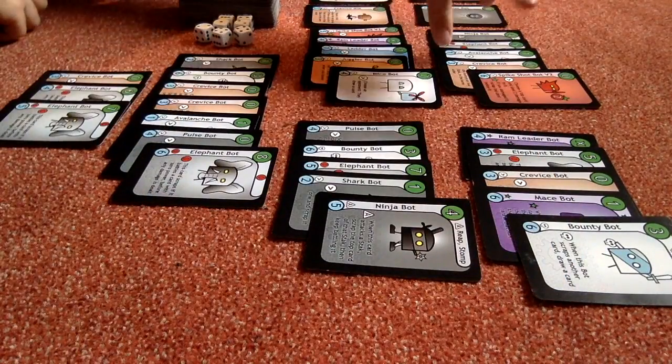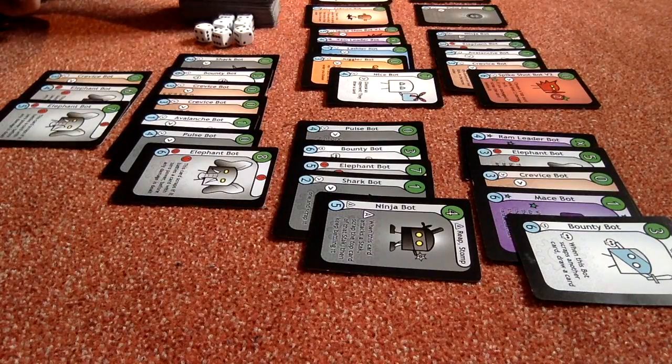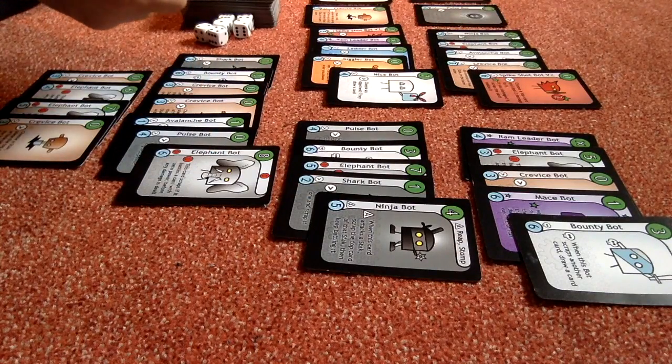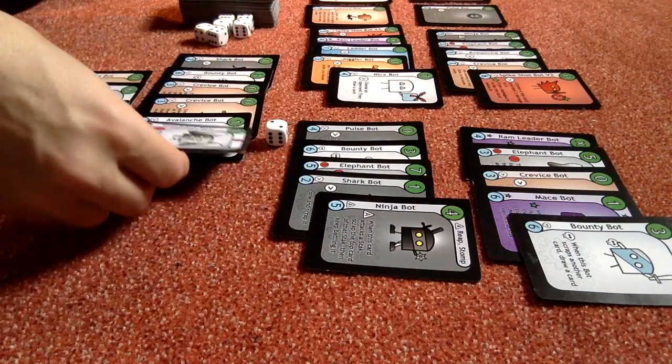We've got some enemy entry effects here, so I can choose which order they trigger in. We have to choose an opponent to draw a card. And now we've got this spike shot bot which deals 2 damage to my elephant. Because it's a spike shot, it also destroys the card underneath — so goodbye pulse bot.